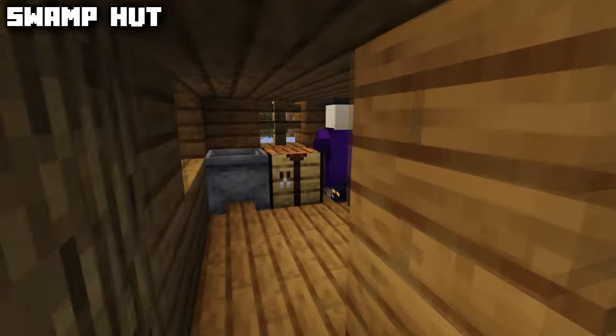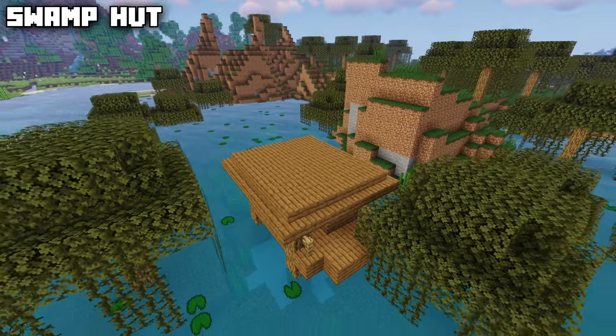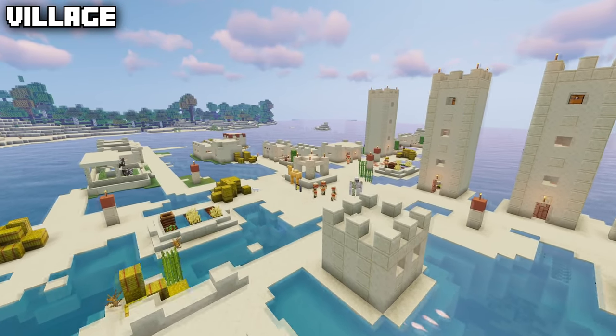The swamp hut is a smaller structure that generates inside the swamp. It also spawns in both a witch and a black cat, and you can make witch farms using this swamp hut.